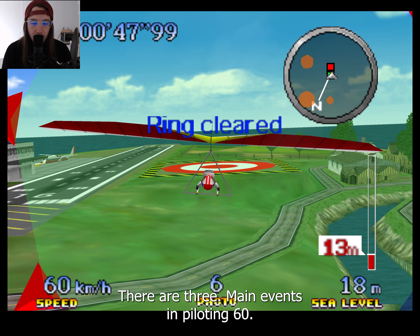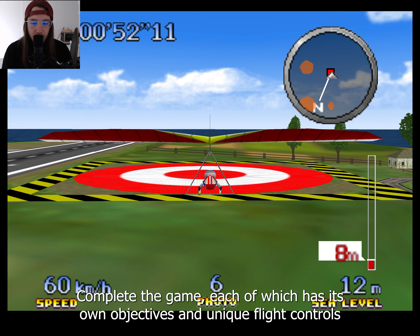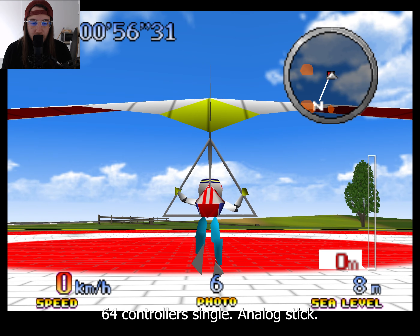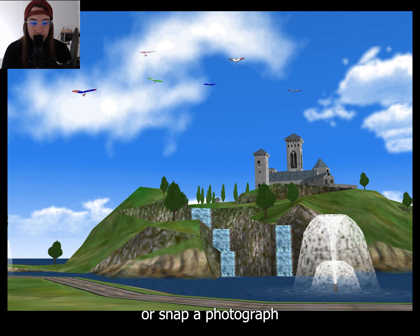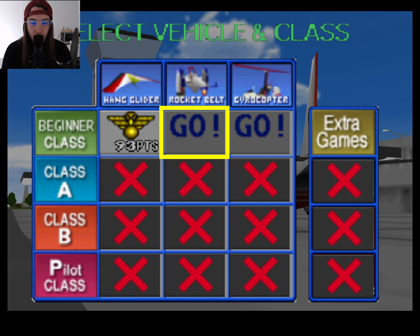There are three main events in Pilotwings 64 required to complete the game, each of which has its own objectives and unique flight controls using the Nintendo 64 controller's single analog stick. The first, hang gliding, usually requires the player to fly through a series of floating marker rings or snap a photograph of a particular piece of scenery before landing on a target area. The player's movement is affected by wind currents, and altitude can be gained by flying through thermal columns.